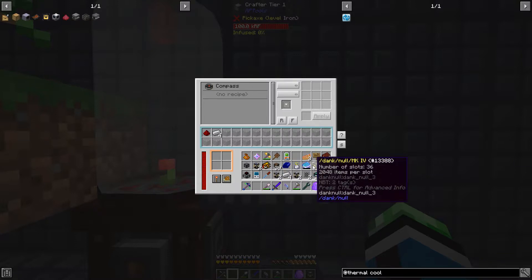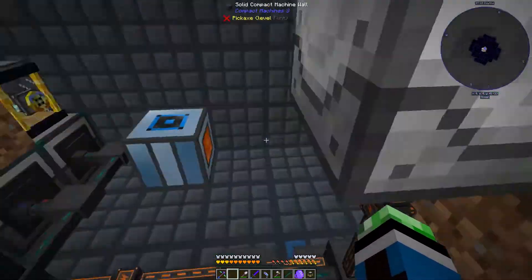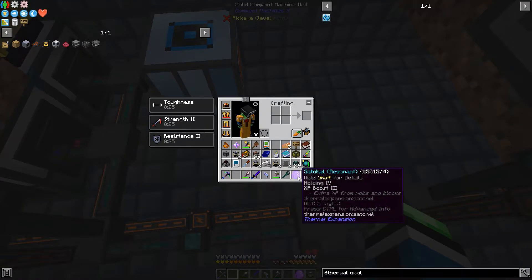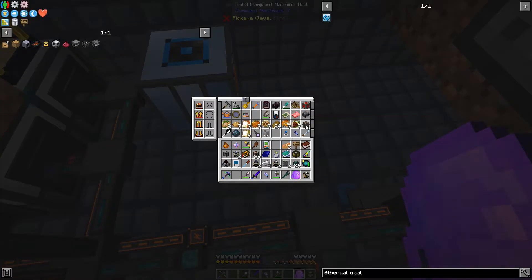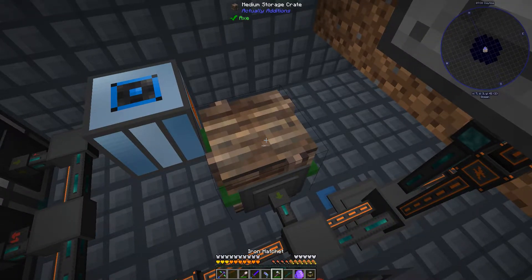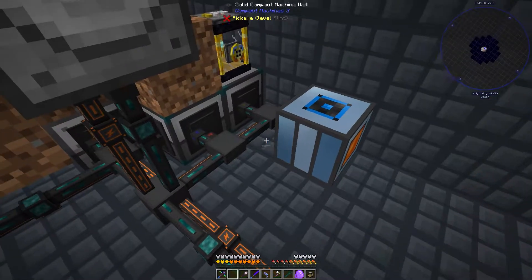Oh, I already had iron. Can I send this back somehow? I don't think I can send this back outside. Actually wait, I do have this crate on me — I can just do this and send the iron. There we go. Because that's connected to the controller slave.